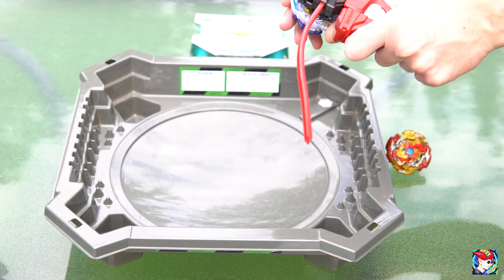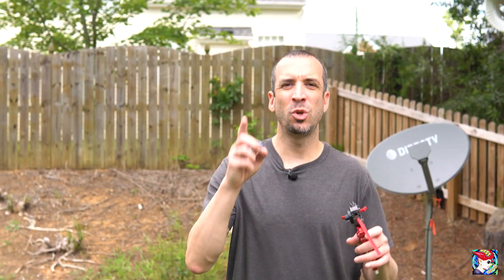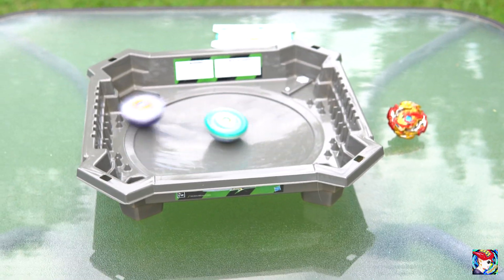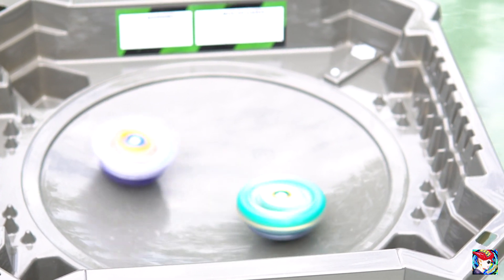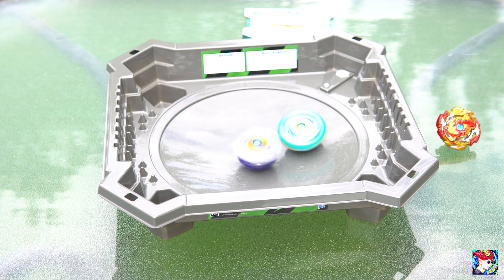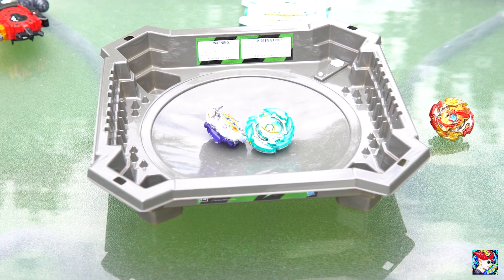Vi Longanus is very aggressive on the attack right there. Three, two, one — oh! There's a burst! He threw him up in the corner and that was it. We're going to do one more against Vi Longanus before we bring in Spriggan. Three, two, one — taking the middle vs. the outside. It looks like Longanus took it at the end — it might have been close to a tie, but Longanus gets it.